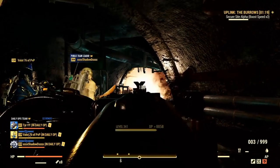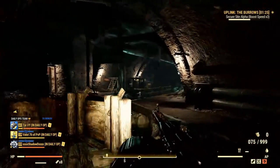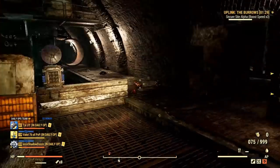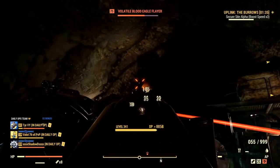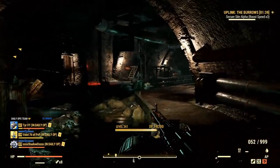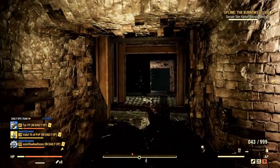Obviously the first thing that comes to everyone's mind is a full set of unyielding sentinel AP refresh speed Strangler Heart power armor — that would be most long-time players' go-to. However, I think it's going to behave a little differently — feel free to come back and call me wrong. I think it's going to function differently.